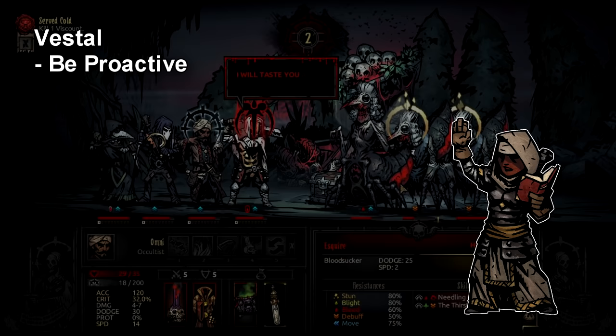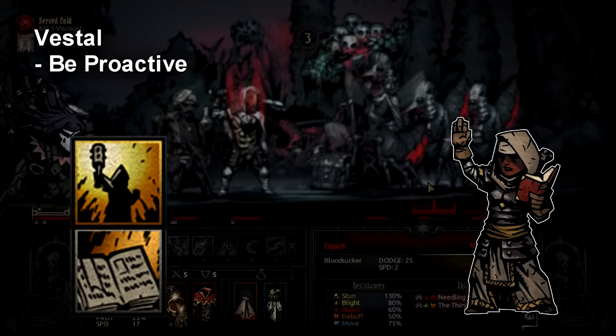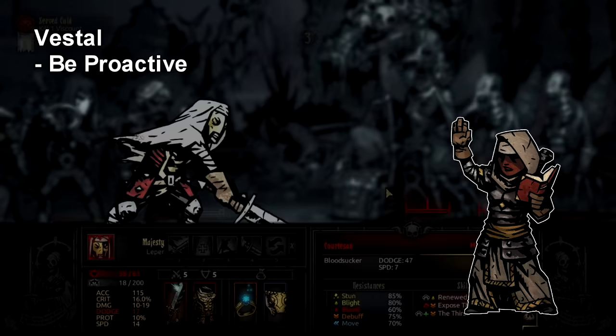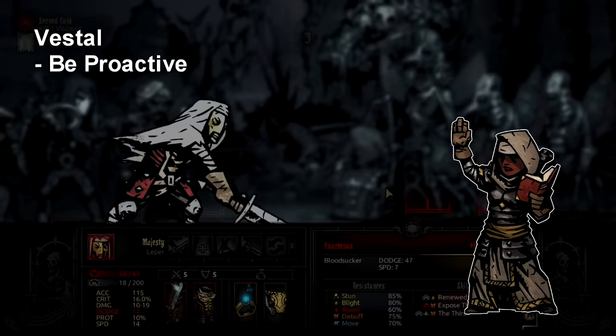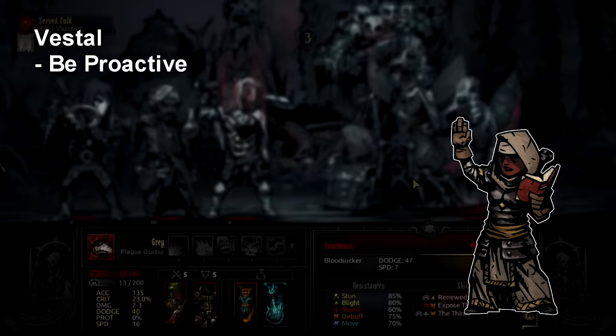For Vestal, the concept of action economy and proactive versus reactive plays comes up again. Vestal can control both: she has a stun and Judgment for proactive plays, and healing for reactive strategy. My tip is to understand when being proactive is better than reactive — stun enemies that can do more damage than she can heal, and zap enemies with Judgment to take them out entirely. It always comes back to this scenario: why heal for 10 damage when you can stop 15 by stunning the enemy instead?